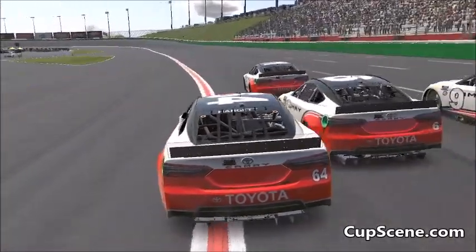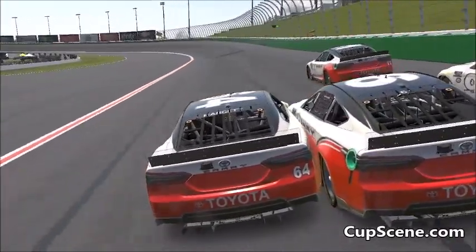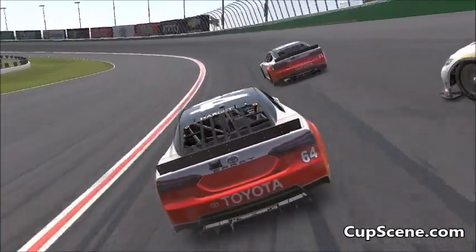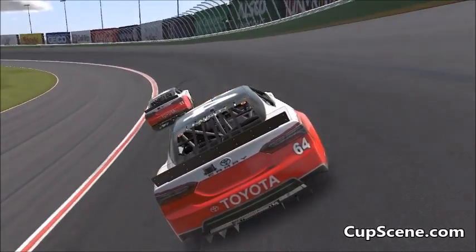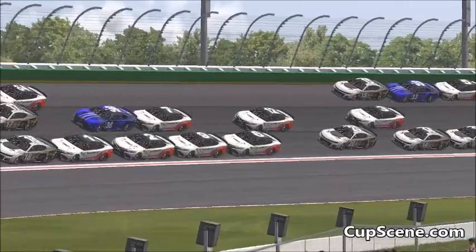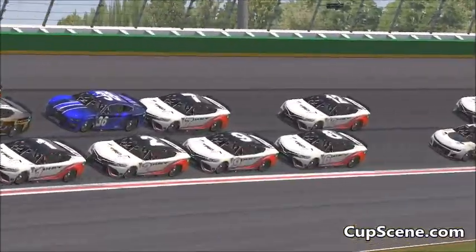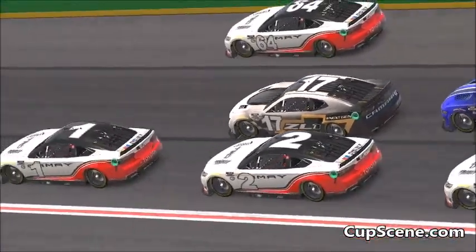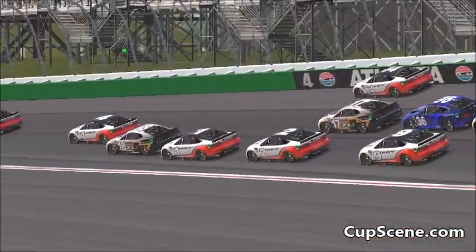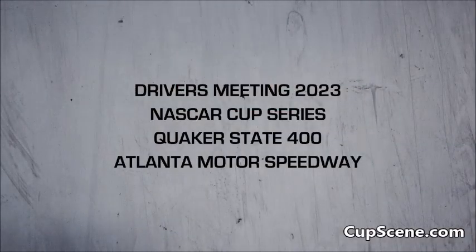Drivers, this is your warning: race above the double white line. If, in NASCAR's judgment, you go below the double white line to improve your position, you will be black flagged. If, in NASCAR's judgment, you force someone below the double white line in an effort to stop them from passing you, you may be black flagged. Thank you and good luck in the race.